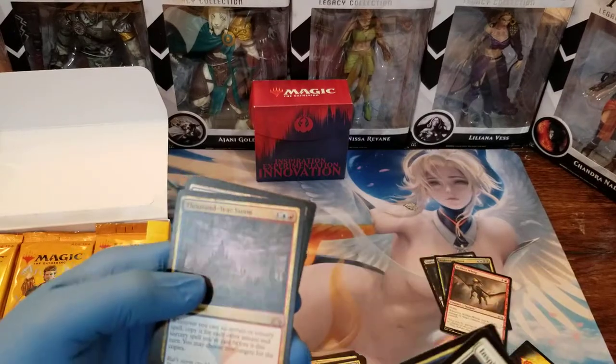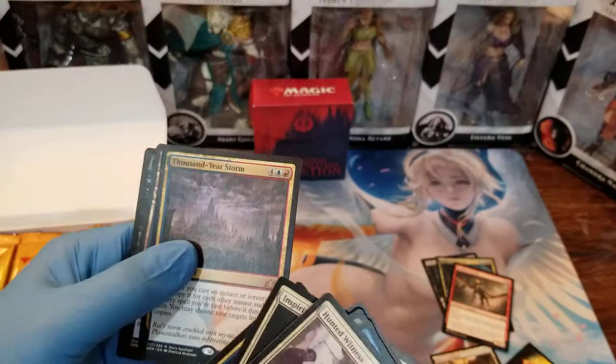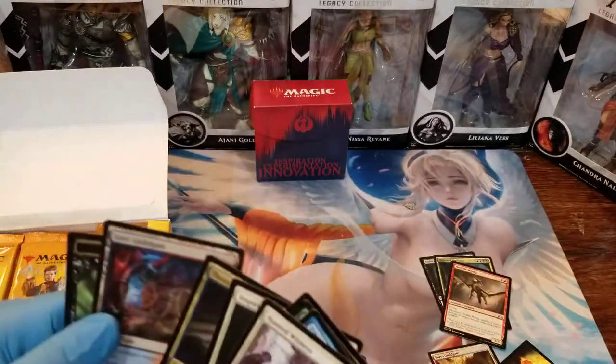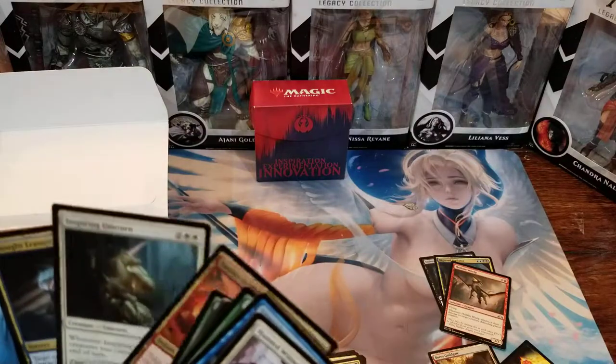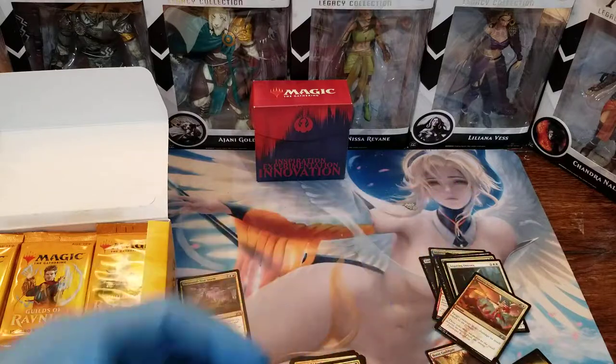And it looks like Thousand-Year Storm — we got our first Mythic! Thousand-Year Storm, that's pretty cool. And another Gildgate. Not bad, right? At least we got a Mythic. Let's hope we get like 10 more.